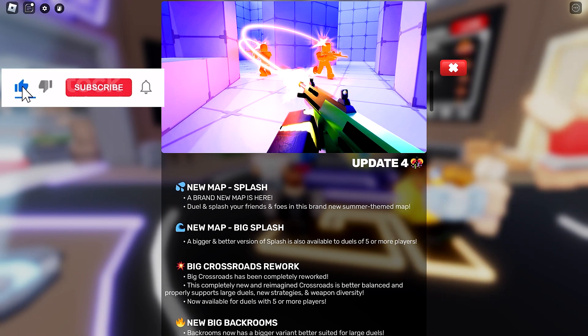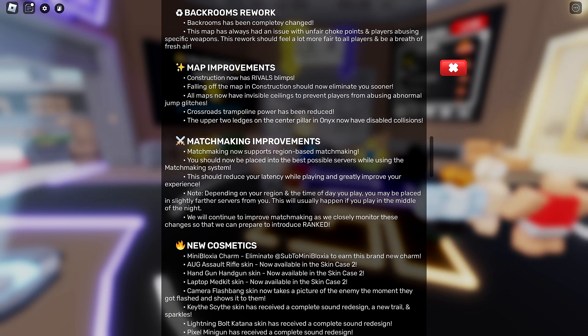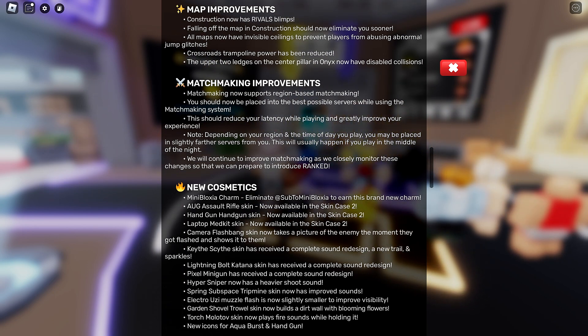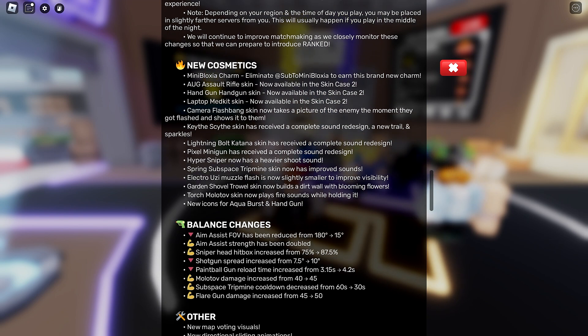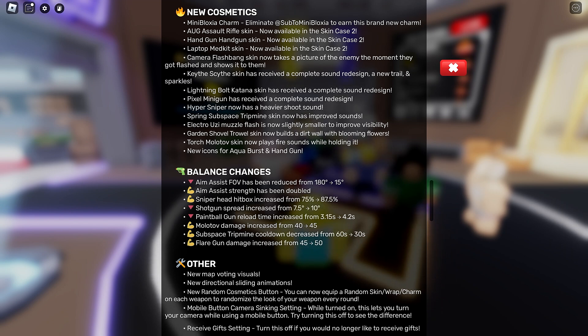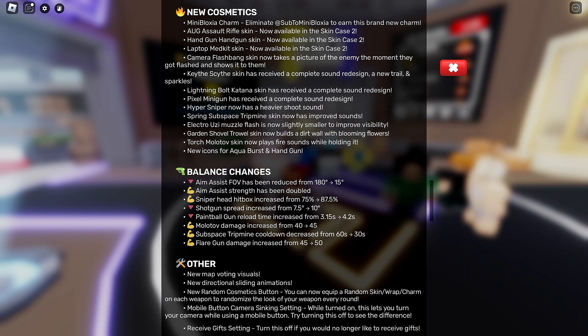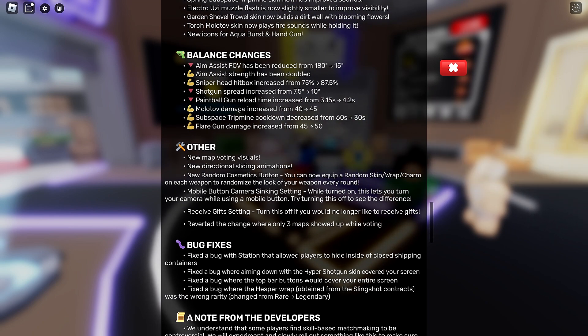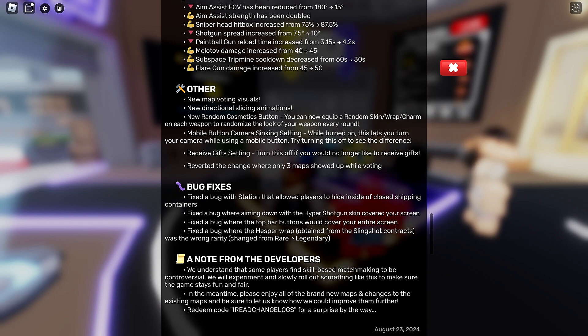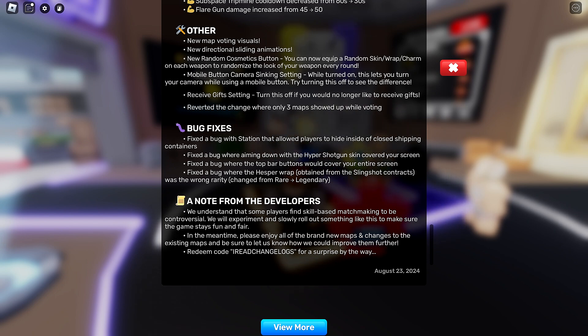Hello everybody, welcome back to Code 4 Plays. We're here in Rivals with Update 4 — we've got brand new maps, updated maps, new loot of all kinds, balancing changes, and other changes. We're going to be checking it all out today. I was looking forward to seeing the ranked matchmaking system but I think that is coming in a later update.